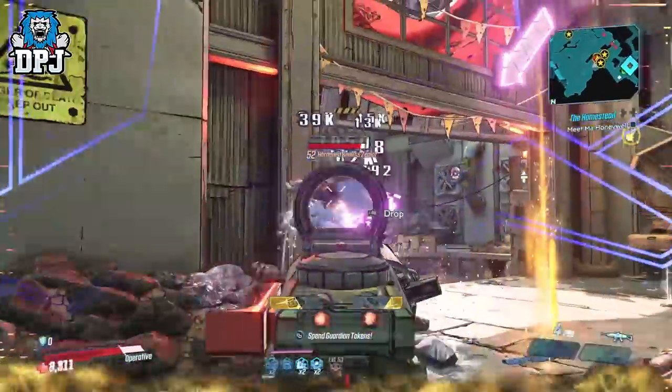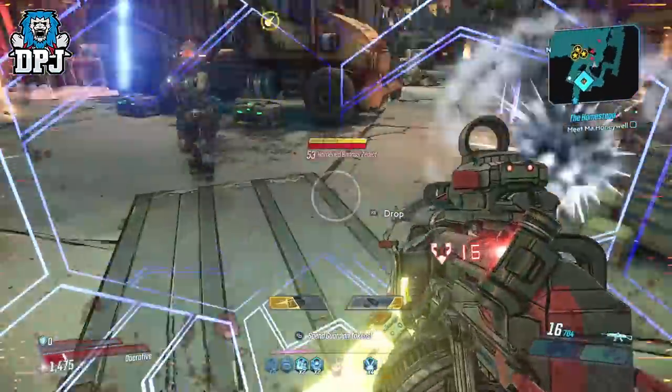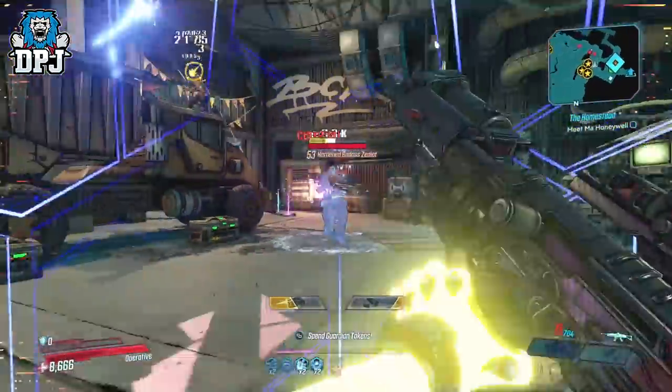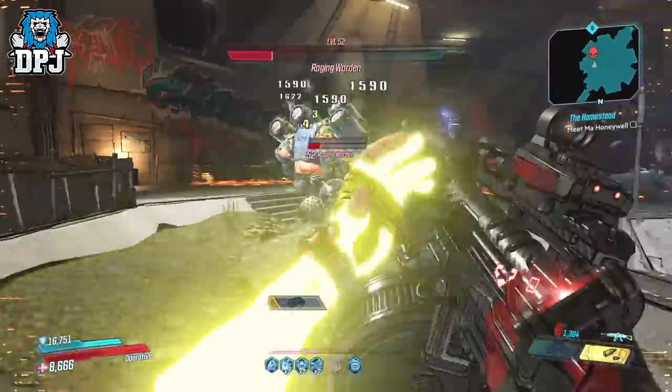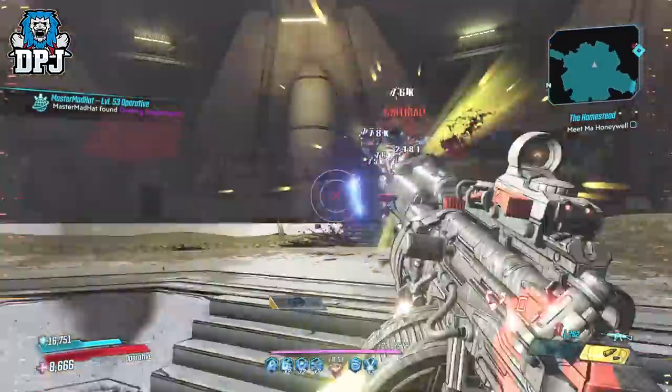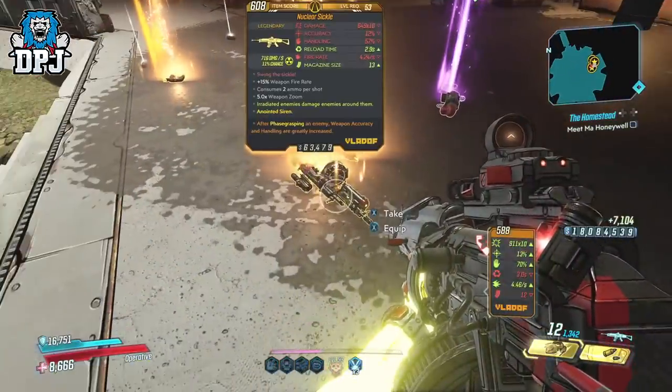I recommend if you have this weapon stored away in your bank, definitely get it out and give it a try. It's truly an incredible weapon now, one which I do feel you will enjoy. Now if you don't have the SQL AR, the place you can get this from is the Warden, who is located in the Anvil on Eden 6 — an easy boss to farm also.